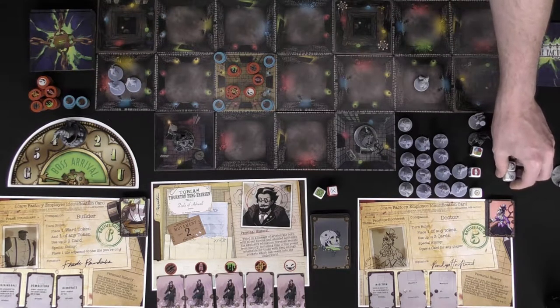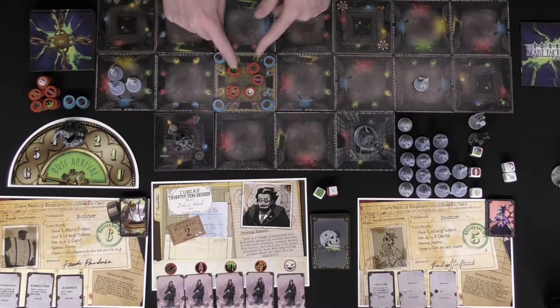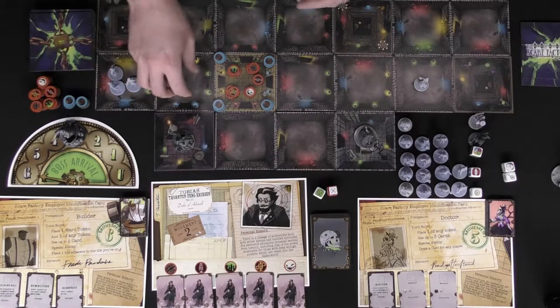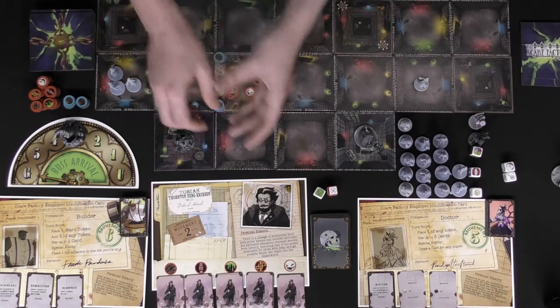After enemies move, their turn is basically done unless certain things happen — like walking into tiles with scare tokens, moving through ward tokens, or entering a space with more than four units, in which case they continue to move and investigate, similar to games like Pandemic, and kind of splash out.